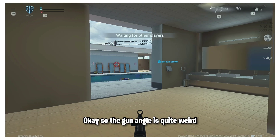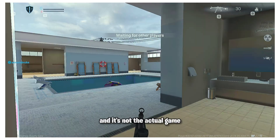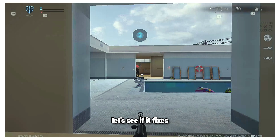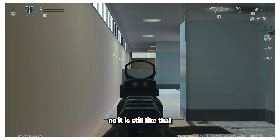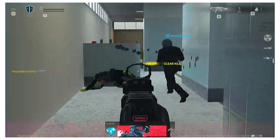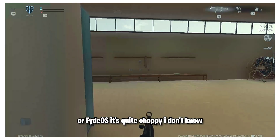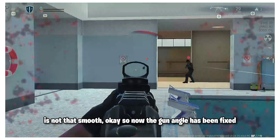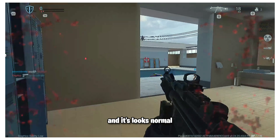The gun angle is quite weird — I think it is glitched or something. We are still in the lobby, not the actual game yet. Let's see if it fixes when we actually get in. Also, while recording, the screen recording of Chrome OS or FidOS is quite choppy — I don't know why screen recording is not that smooth. Now the gun angle has been fixed and looks normal.